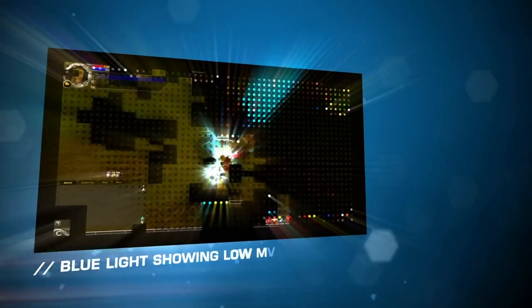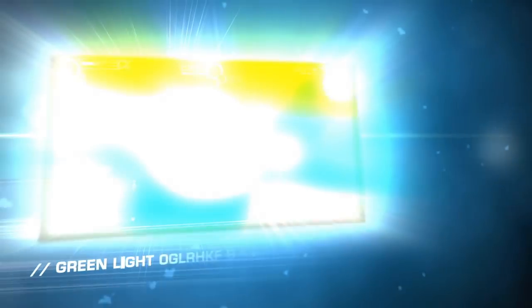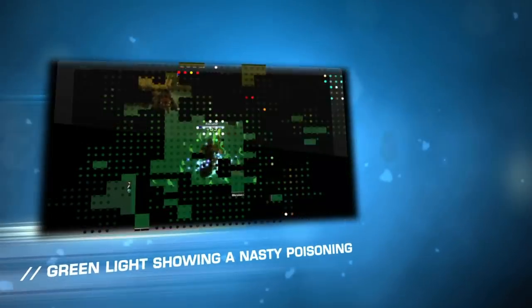Imagine your mouse flashing in deep blue when your character's vital mana is at a critical level. Imagine your mouse pulsating in bursts of toxic green light after your character has suffered a nasty poison attack.